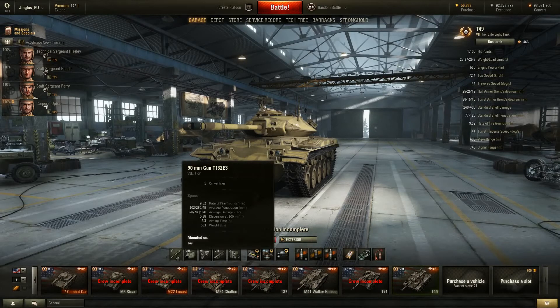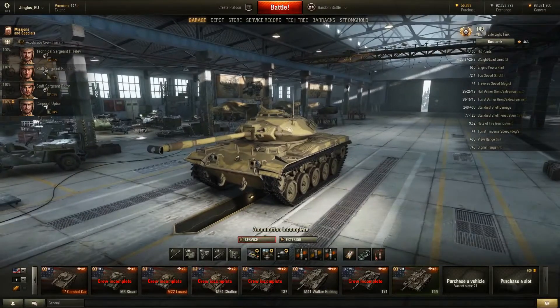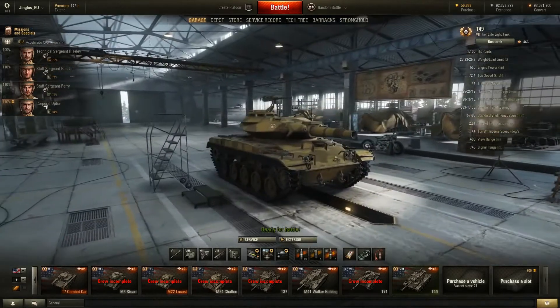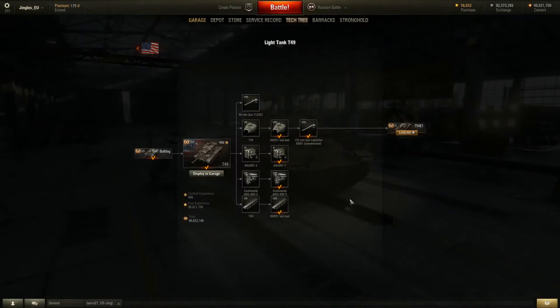The 90mm gun's HEAT ammo only does 240 damage, so it's 102mm pen for 320 damage or 250mm pen for 240 damage - just absurd ammo choices. The accuracy at 0.38 is still pretty bad, and 2.3 second aim time isn't great. It's just not a very good gun at all. Nobody will use it - or if they are, they're idiots. Everybody's going to use the howitzer. Well, people grinding towards the 152mm haven't unlocked it yet, but that's the goal.